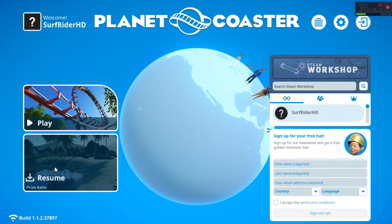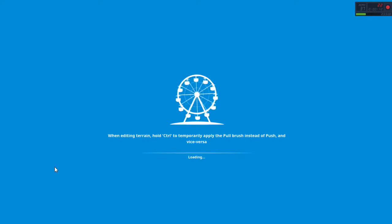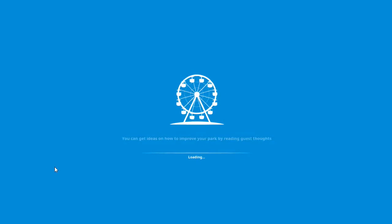Let's go ahead and load up our save file. I've got a few things that I want to show you guys. I found a few things on the Steam Workshop that I think we might be able to use. Now, yes, I'm cheating just a tad bit by doing that, but I do think that it would make the park look a bit better.